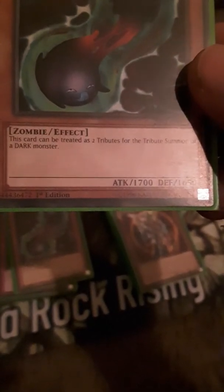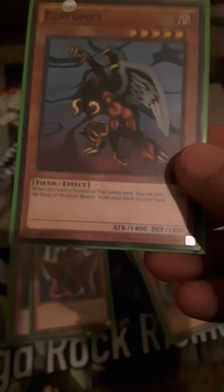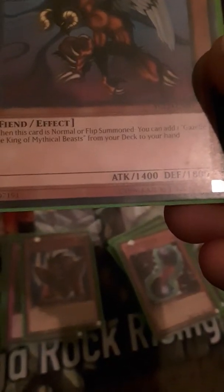Double Costing — this card can be treated as two tributes for a tribute summon of a dark monster. Pretty good. Then we've got Berfomet: 1400 attack, 1800 defense. When this card is normal or flip summoned, you can add one Gazelle the King of Mythical Beasts from your deck to your hand. Pretty good.